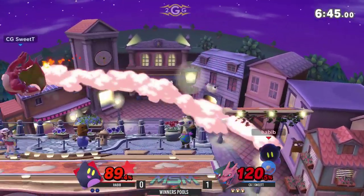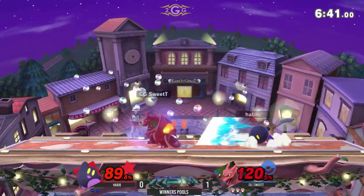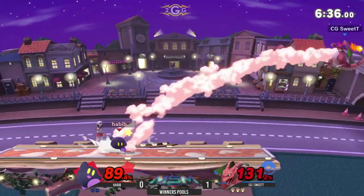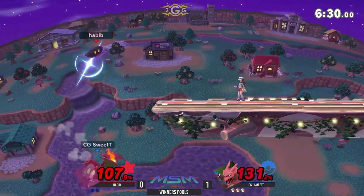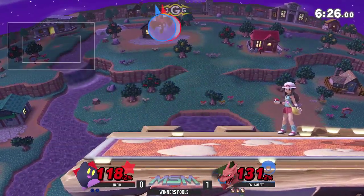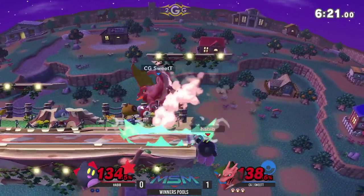If you're Kirby, you do not want to be trading with Charizard. He's going to go ahead and look for these back airs — it's a classic move. That up D projectile is not very good and very predictable. Once more, Sweet T going for the edge guard. You can't challenge that up B — it has armor on it. Habib needs to find a way back on stage.